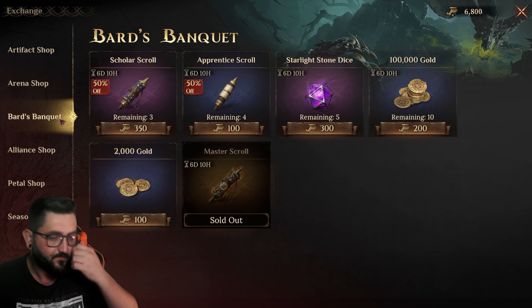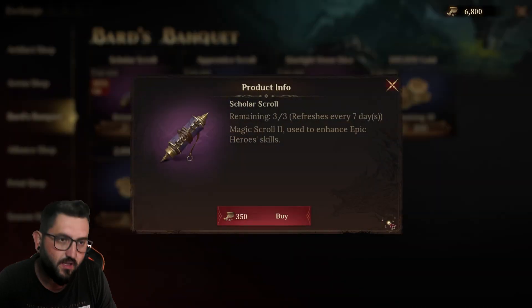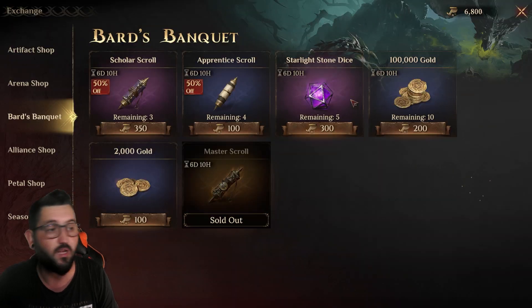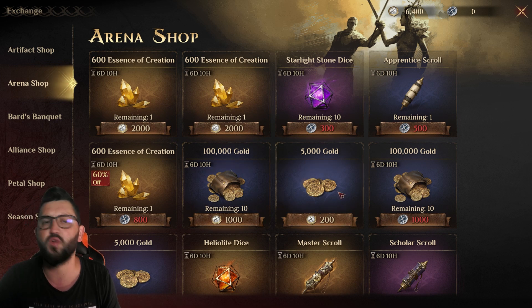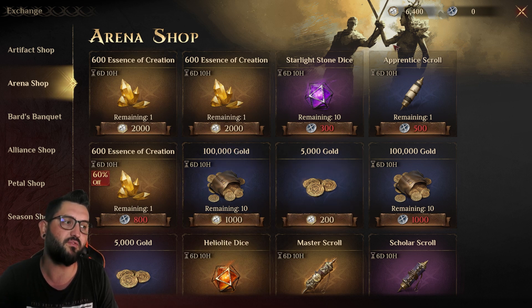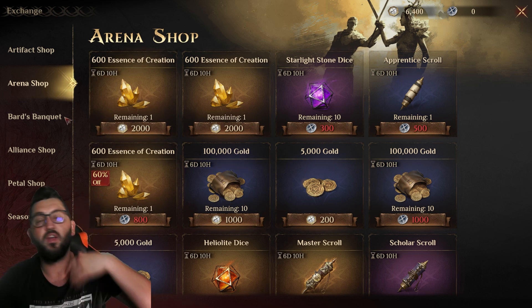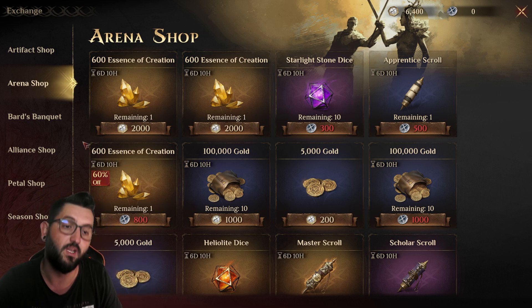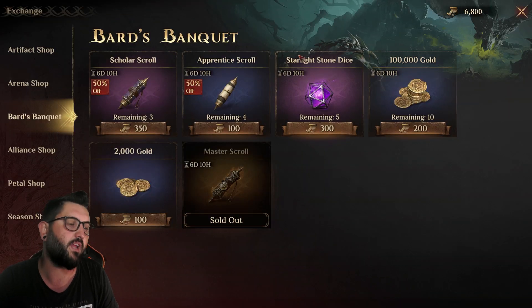Moving to the Bard's Banquet shop, it's pretty straightforward: master scroll first, then scholar scroll, then apprentice scroll if you need them — if not, go for starlight stone dice. Do not buy gold from here. Gold looks appealing but it's a trap — too expensive for what it gives you. It just goes away just like that. Only buy gold if you have resources overflowing. So for Bard's Banquet: scrolls first, then starlight stone dice, then apprentice scroll last.